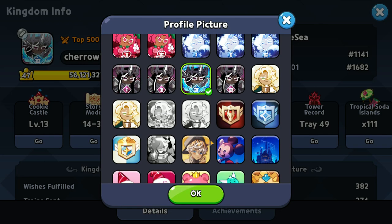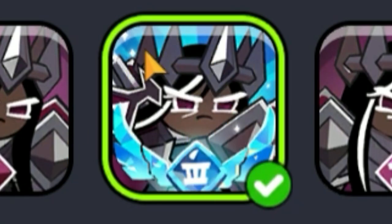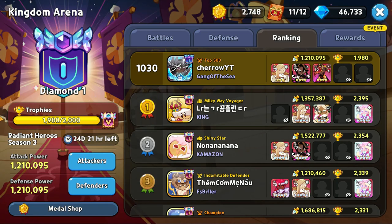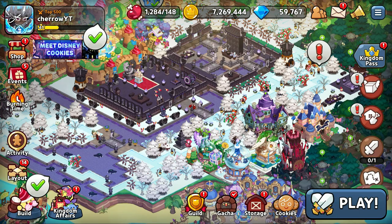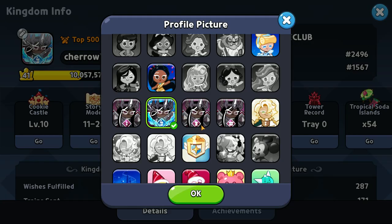Here's a quick disclaimer: the majority of this video has been filmed on the Hollyberry server, so this is my Hollyberry account. I have this profile picture right here and I'll get the last one at the end of the season. This guide probably won't work for a pure Vanilla server — it's impossible there. However, on my Dark Cacao account I also have a top 500 profile picture, as seen right here.